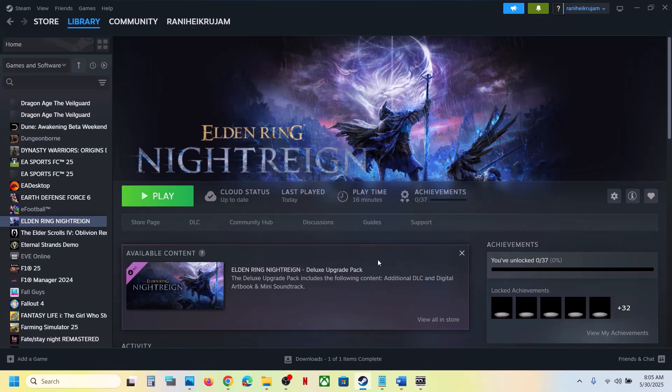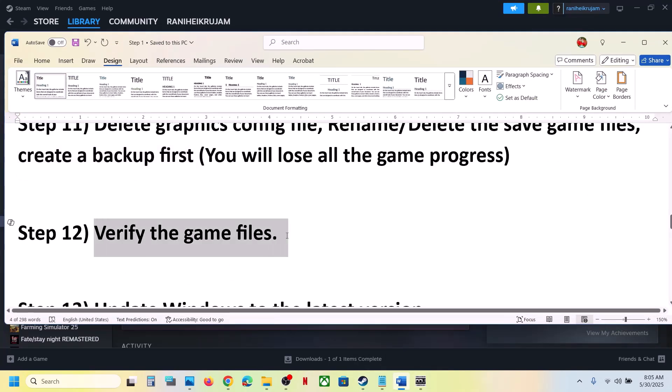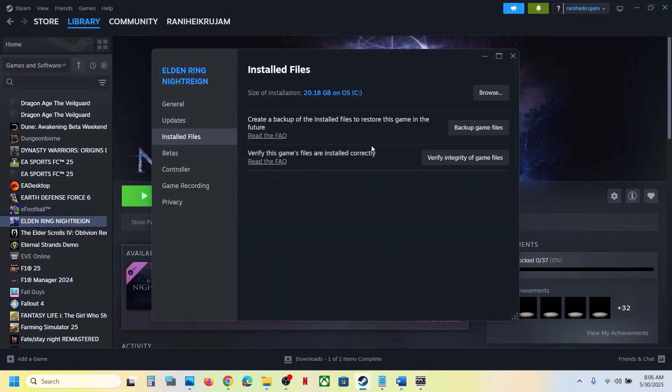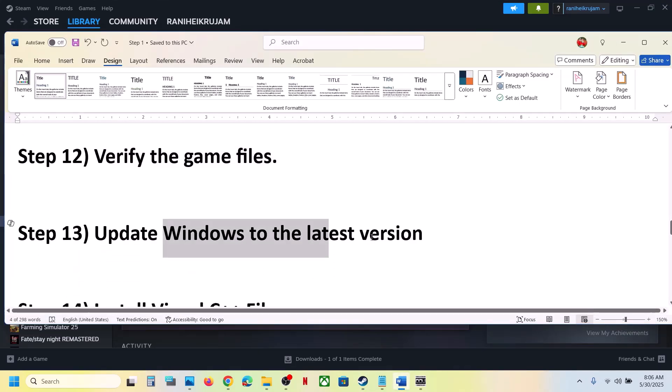Still not working? Verify the game files — do not ignore this, as it has worked for many players. Right-click the game, go to Properties, go to the Installed Files tab, and click Verify Integrity of Game Files. Once verification is 100% complete, launch the game and check.